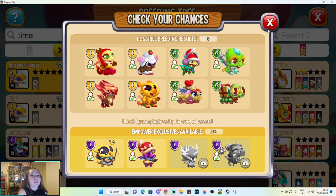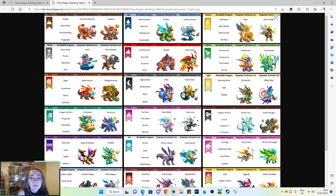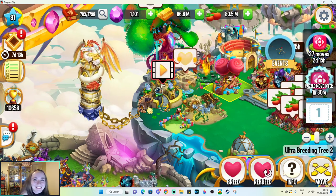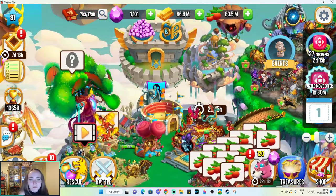I do think this is a really useful resource — just to have all of them in front of you so if you want to breed a specific element with Time, you know exactly what you can possibly get. You don't have to throw them into a breeding den just to find out. This also shows you which is empower exclusive one and empower exclusive two, because getting empower exclusive twos unlocked is a lot more difficult — you'll probably need a lot of empowerment or a lot of breeding perks.